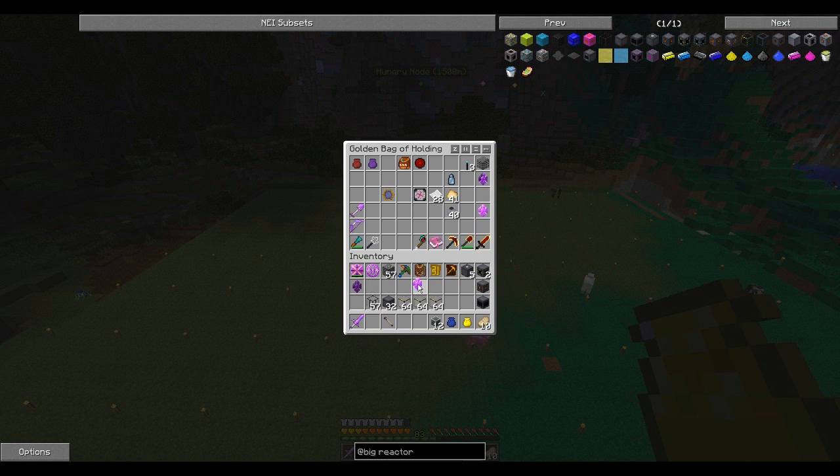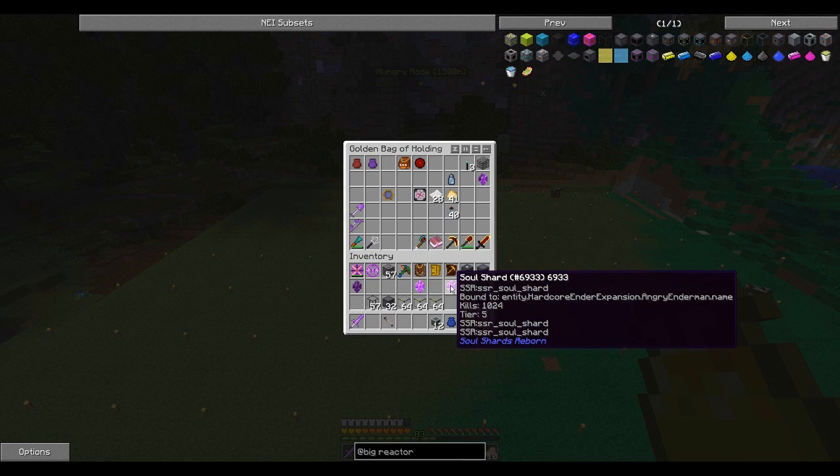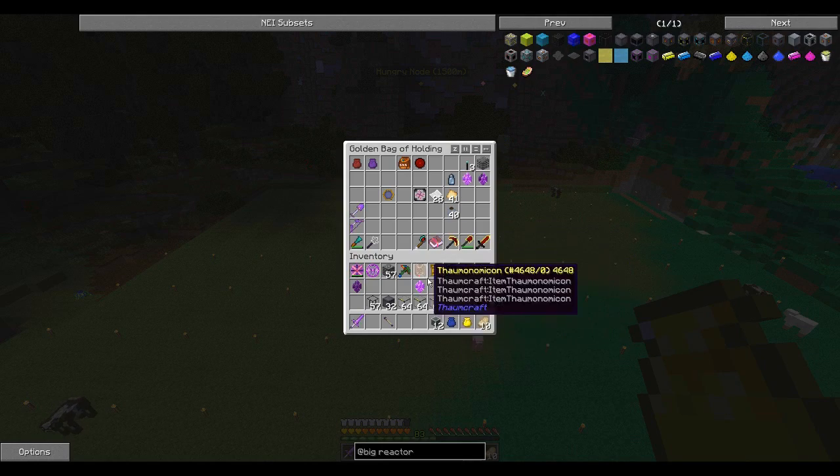I've already filled up two tier five soul shards off screen — one with an enderman spawner, which I ended up doing with the angry enderman because it was easier to find. Then I did a blaze spawner, which was really easy because you can just go through the nether and right click the soul shard on a spawner and it gives you plus 200 kills. Then I started doing another enderman and I was like, this is boring, I don't want to do it anymore.